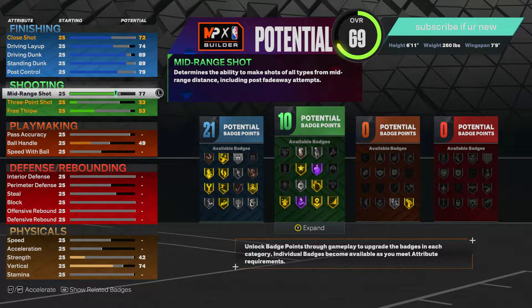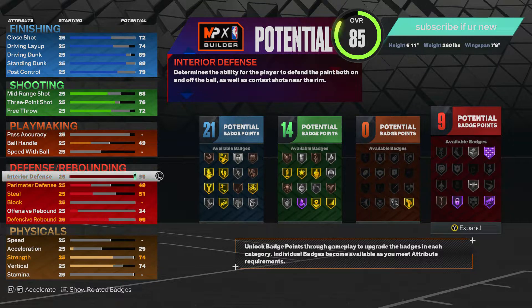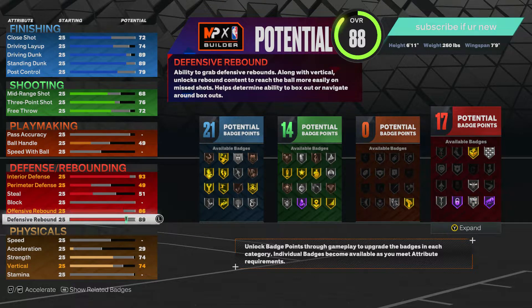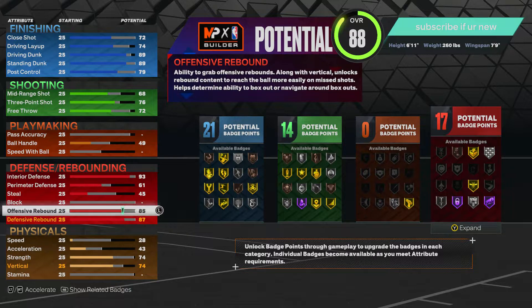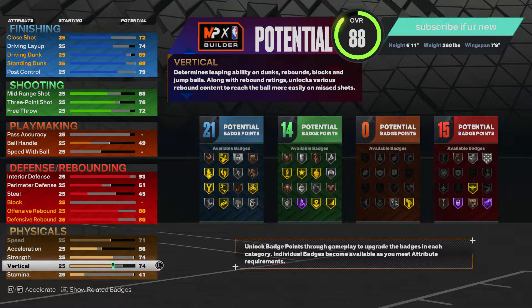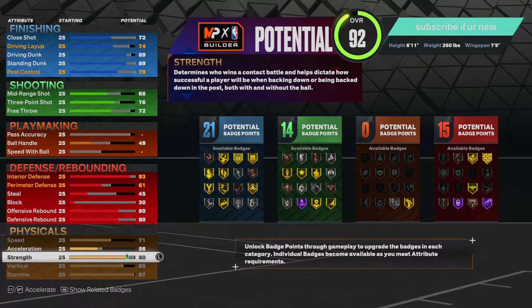Even if you're a stretch big, you need to have some type of rebound — always upgrade that. Don't have your guard crying that you're not getting boards. For three point, you could go 75 or 76 — that's on you — and 72 free throw. For defense, the interior defense we're gonna max this out almost to a 93. We're gonna put perimeter defense out to an 87. For rebound, we don't need anything crazy because we are 6'11" — you could even go 80 and save stats for post control or something.